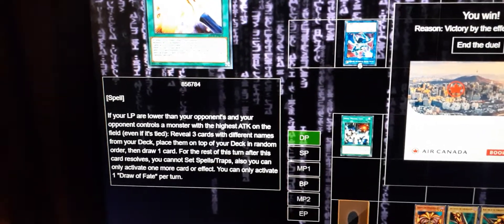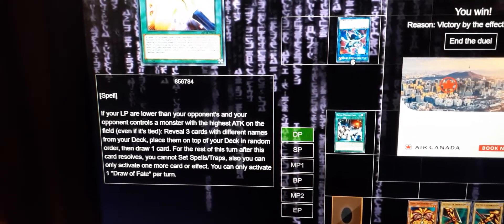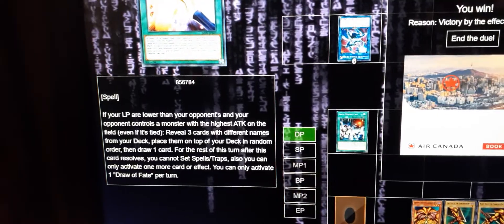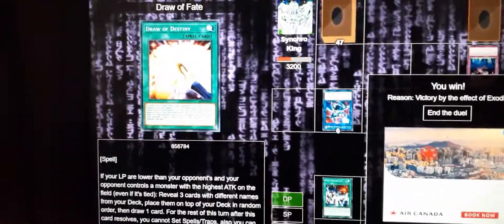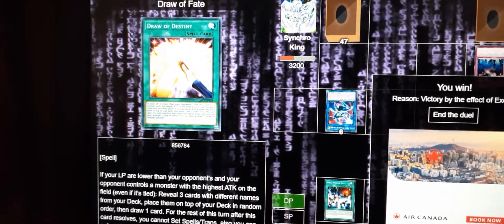Draw Fate activates when your life points are lower than your opponent's and the opponent has the highest attacking monster - you draw three cards and stack them. So we stack Exodia pieces as you saw. I have a new deck profile coming soon - I'm just waiting for something to come in the mail. The deck is complete, I'm just waiting on that one thing.